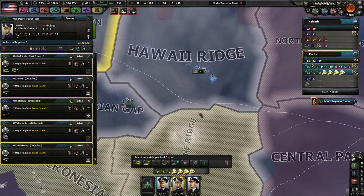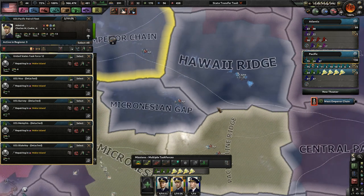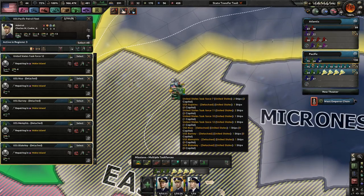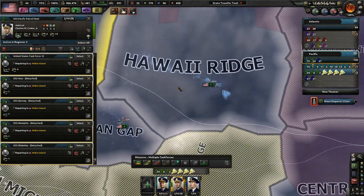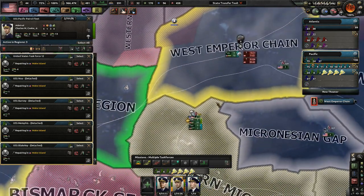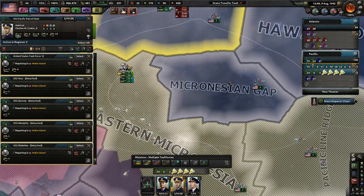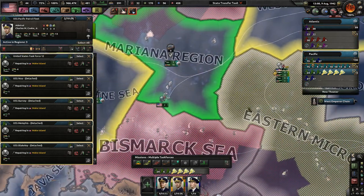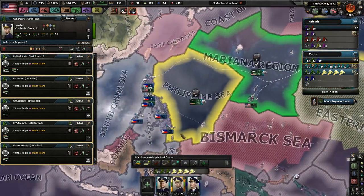Right now we are currently looking at my Pacific patrol fleet that is currently trying to rebuild themselves in Wake Island, but it's not going so well with level 1 repair. I really want to send them to Hawaii, which I think will be best, so I've blocked off Wake. That's Midway. The Johnston Atoll. I really blocked off a lot of these places just because you really shouldn't repair in these areas.